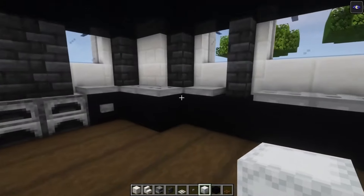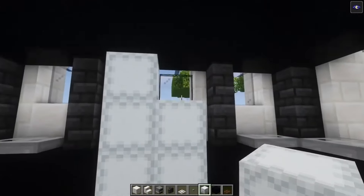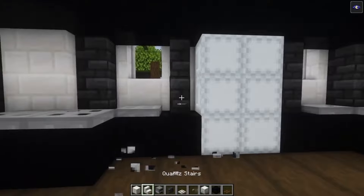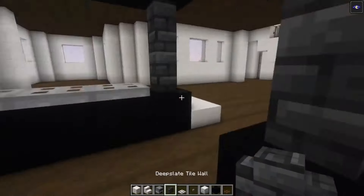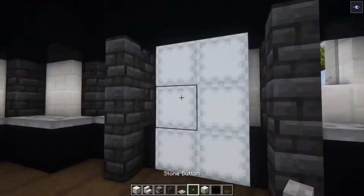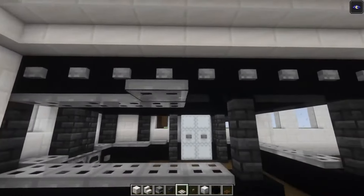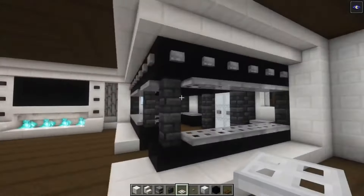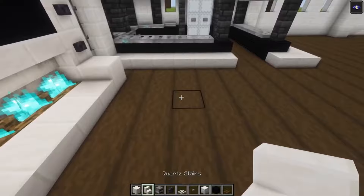Now let's build in a fridge. I'm going to use this side — get rid of this, place some chiseled stone boxes like that, and this will simply indicate a fridge. Go ahead and take some buttons and place them at the center. If you want to, you can even add some trapdoors underneath. Here we go — now we got the kitchen in as well.